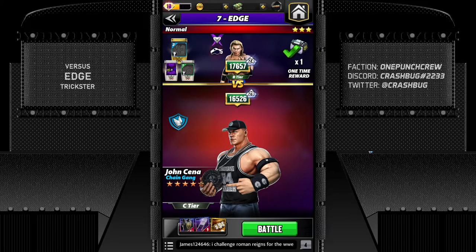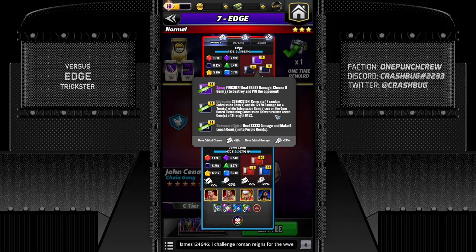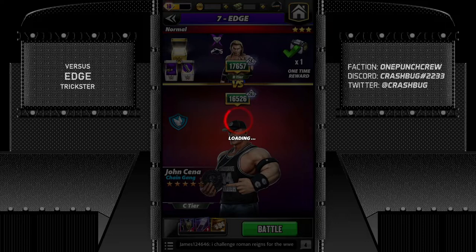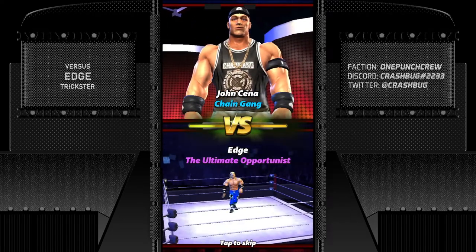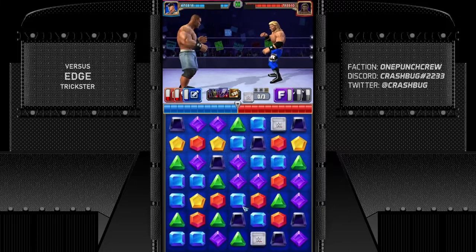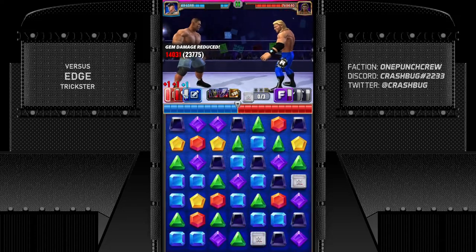The first opponent is Cena's rival from the Ruthless Aggression era — Edge, the Rated-R Superstar. He's also five-star bronze, using an MP trainer plus an MP charge, has a submission, and uses a recycling moveset. I haven't faced this version of Edge before making this video. As a reminder, I'll be facing 10 opponents, two matches each, selecting opponents I haven't featured in reviews before. Always prioritize red gems before blues — reds will help set up blues.